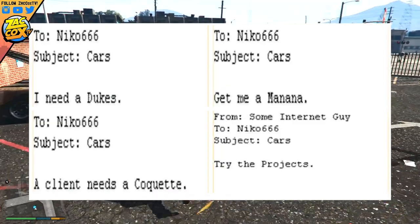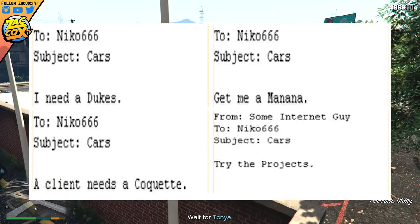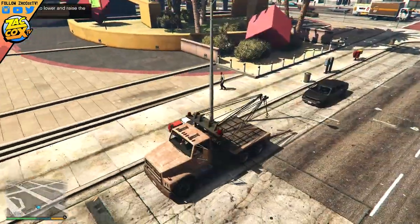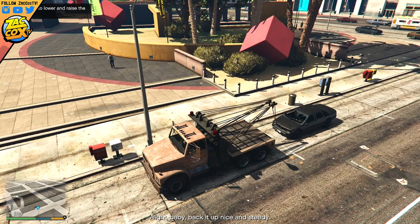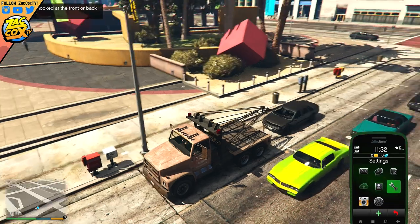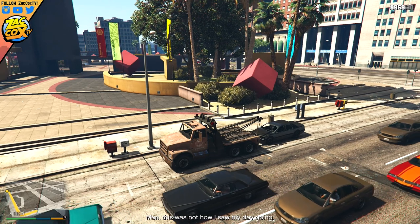The username Nico666 is very cool because it could be an Easter egg towards Niko Bellic, a reference to him, or an online username. Or it could just be a placeholder name for Michael, Trevor, or Franklin. It seems plausible that if this was going to be a game mode in GTA 5, it would be directed toward Franklin, because he starts out at the beginning of the game repoing vehicles. So it seems like a very cool exclusive feature for Franklin to have.